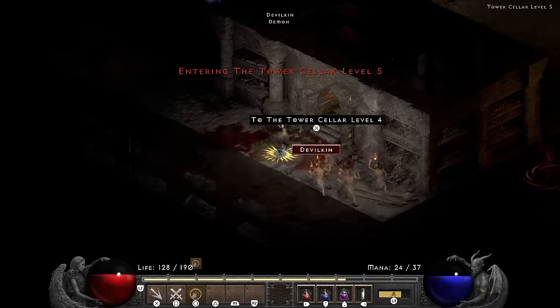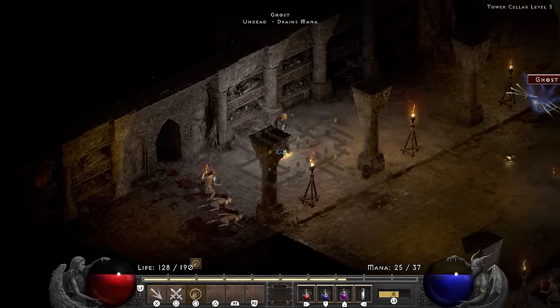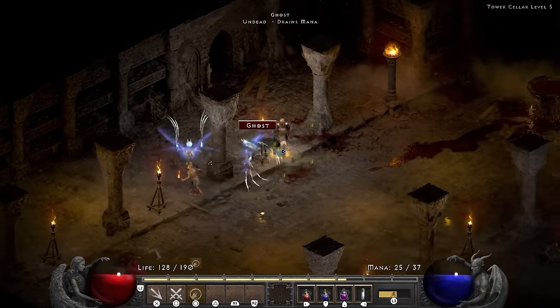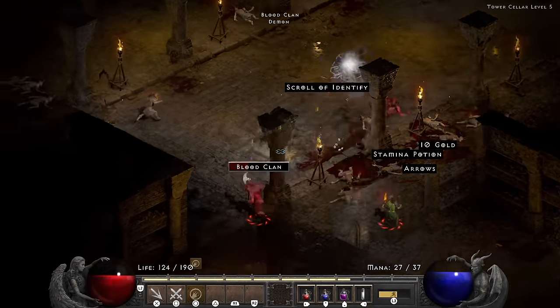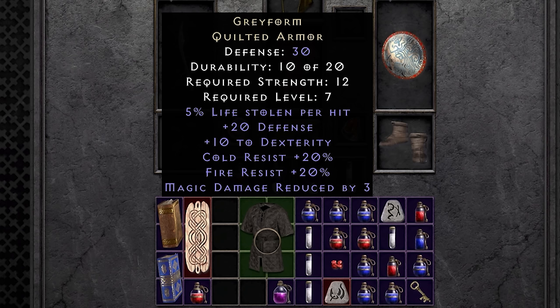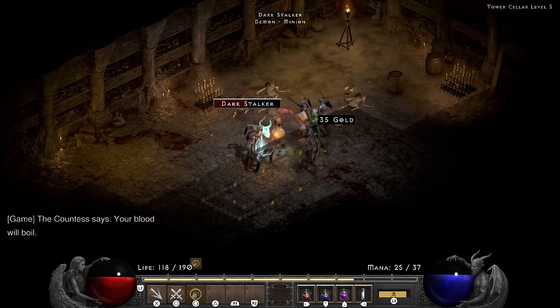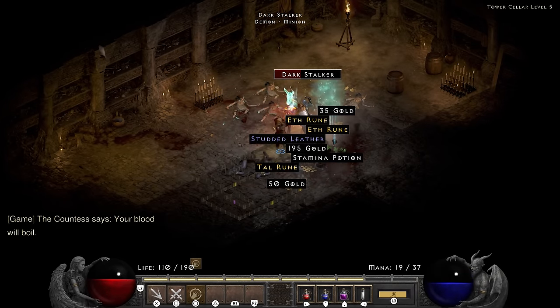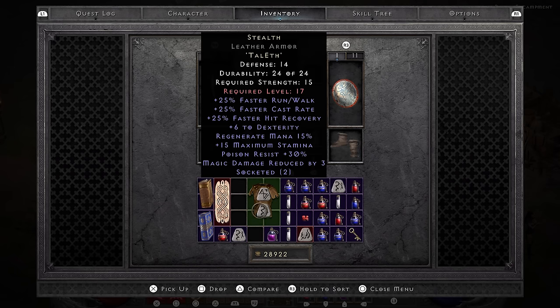One of the big upsides of Holy Fire is that it kills tons of stuff you're not even interacting with and nets you a bunch more items and experience than usual, like this unique quilted armor that dropped in tower level 5. Graveform is a very solid mercenary armor with its resistances and life leech. After all of that farming, the Countess ends up dropping me a full Stealth in a single run, because of course she does. So I go ahead and make the Stealth and the Leaf.